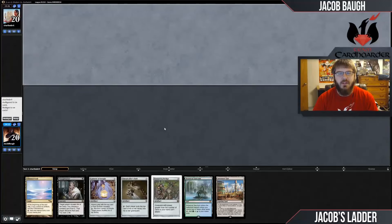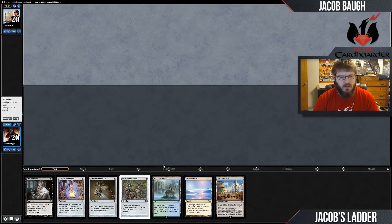Hi there, this is Jacob Awe, Jacob's Ladder with Team Card Holder. We're here for our first match with our Lantern Control list. And this hand looks great — it has pretty much everything we want in our opener, so we're going to go ahead and keep.